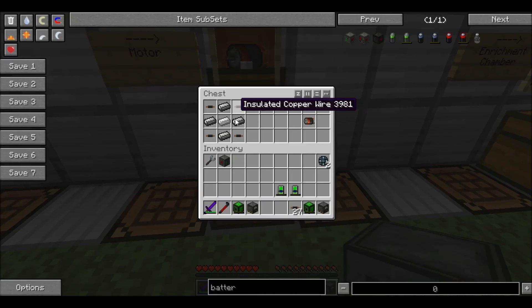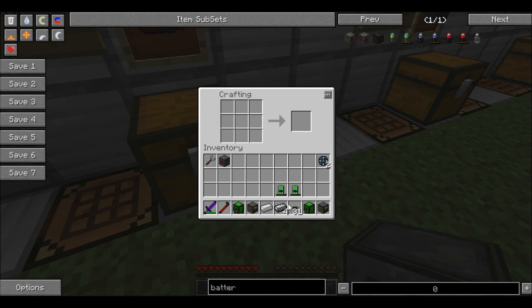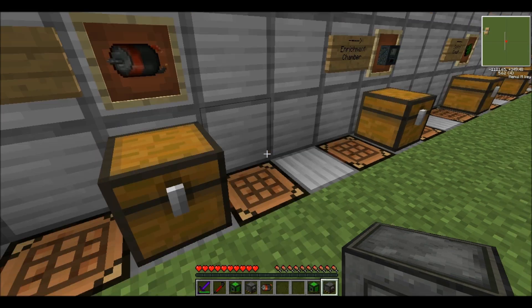From here, you can use this wire to build the motor, which is four pieces of wire surrounding a piece of iron with four pieces of steel in a cross formation, and the wire filling in the other slots. All you do is put it in this formation. And there you go, you have a motor. Pretty simple — that's all the components you need.